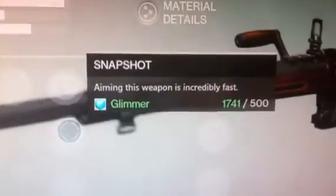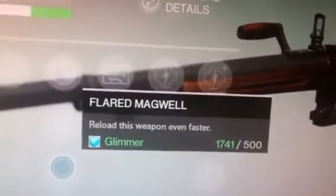Then it gets three abilities that you can put on it. You can either put Lightweight, which gives you two more agility, Snapshot where you aim this weapon increasingly fast, or Flared Magwell to reload this weapon even faster.